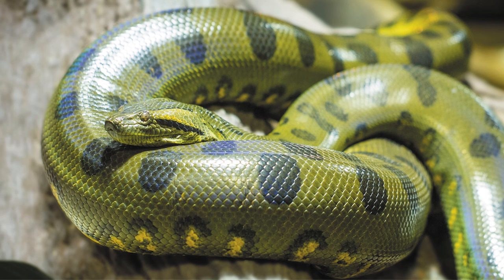The green anaconda is our first exhibit option and one of the most notable animals from the Amazon River. These snakes are largely aquatic and also very large, with the largest specimens getting up to over 9 meters in length. So the standard 4x4 exhibits would probably not be suitable — maybe giving them their own unique exhibit would be very cool and give the green anaconda its own identity in the game.